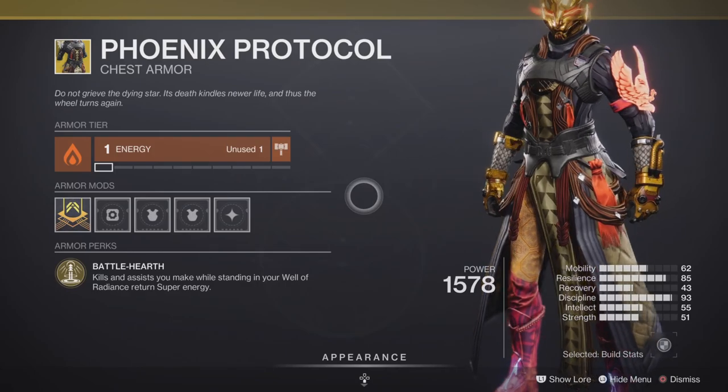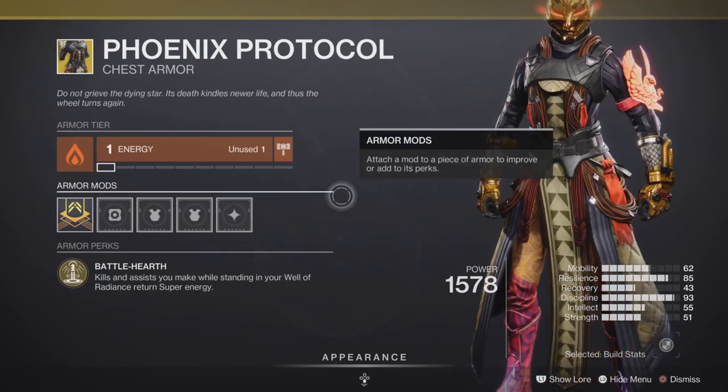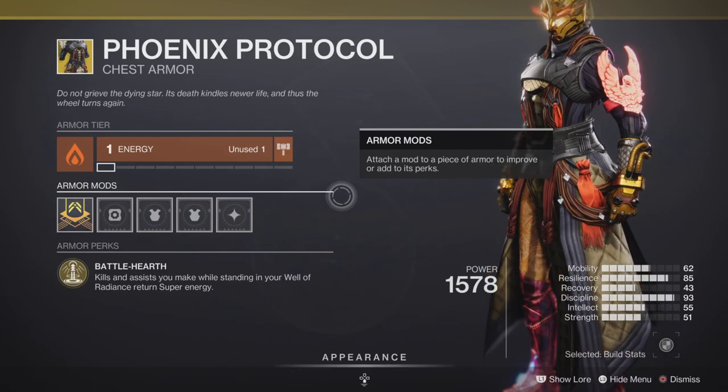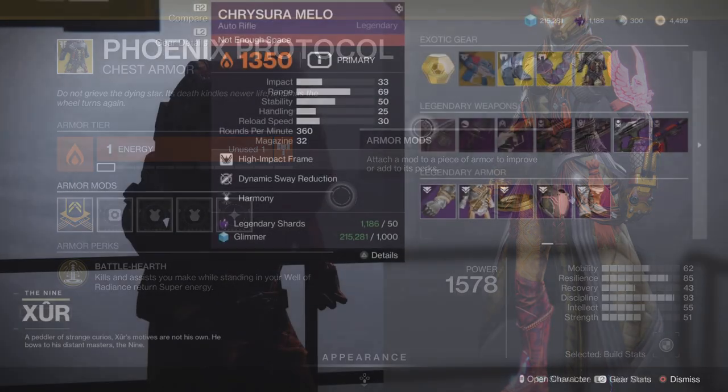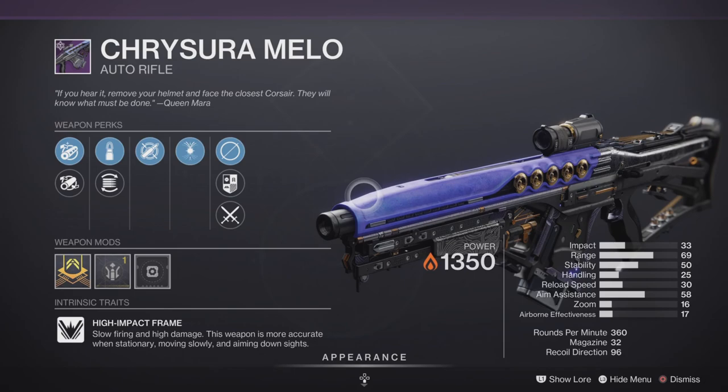Next up we have the Phoenix Protocol chest armor, an exotic for the Warlock class. This chest piece comes with the intrinsic perk called Battle Hearth — so if you're running Well of Radiance, this is definitely going to help you out. Pretty good in both PvE and PvP. Our Chrysura Melo is going to be our first legendary this week.